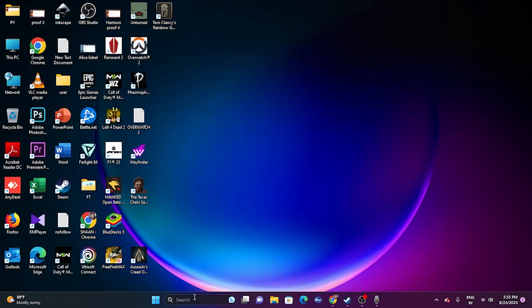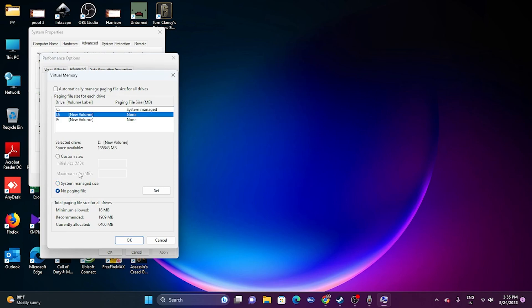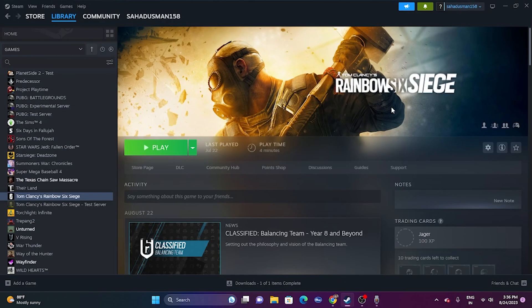The next fix is to increase virtual memory. Search for 'View advanced system settings', go to Advanced, click Settings, then Advanced again, then Change. Select the local disk where the game is installed. Choose Custom Size: the initial size should be 1.5 times your total RAM in MB, and the maximum size should be 3 times your total RAM in MB. For example, with 32 GB RAM: initial size = 32 × 1024 × 1.5 = 49,152 MB, maximum size = 32 × 1024 × 3 = 98,304 MB. Set the values, click OK, restart, and try launching the game.